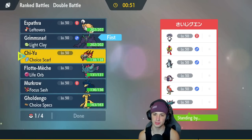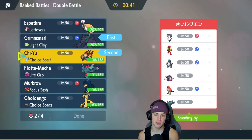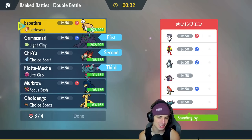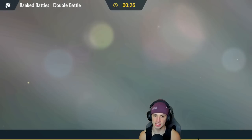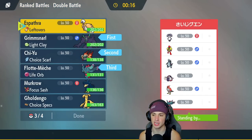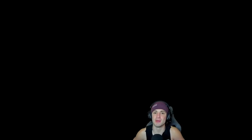I'm terrified of the Armarouge and Indeedee combination, but I'm going to go Grimmsnarl and Chi-Yu. I feel like that could be very, very strong considering we have the dark moves, and we could set up Light Screen at the same time. I'm also going to bring Fluttermane — obviously Fluttermane is going to be good. And then I'm thinking Espathra in the back end. Espathra can be very good against Baxcalibur and Great Tusk. It's a very strong Pokemon, and we can Protect to get a speed boost. Two Dark-type Pokemon can't get hit by Expanding Force, so I'm actually hoping they lead Indeedee at this point.